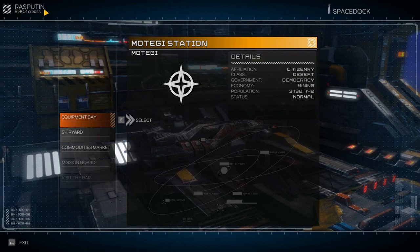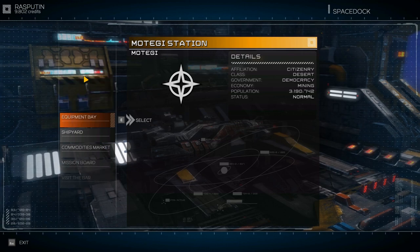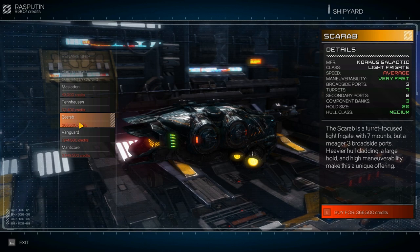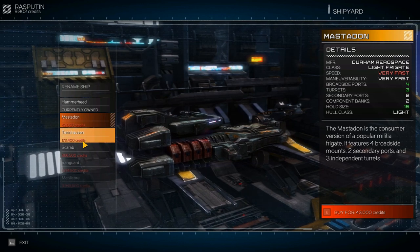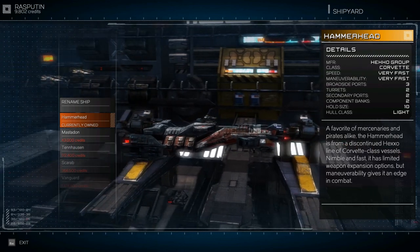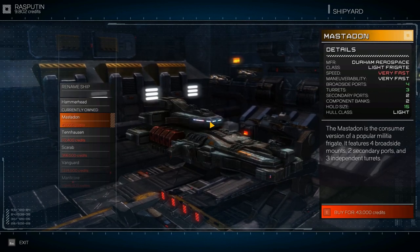We have credits at the top. Rasputin is the name of my ship, and you can see how many credits I have. There are a number of different things you can do when you visit a station — it's all mouse-driven but you can also use keys or a controller. Let's have a quick look at the shipyard, because there are a number of different ships available. In this station alone there are six ships. The Hammerhead is the ship type I'm currently using — not the best ship, but enough to get you out and about.